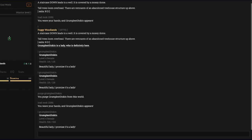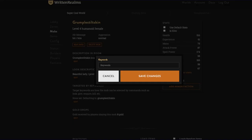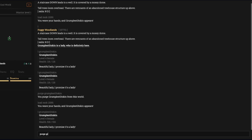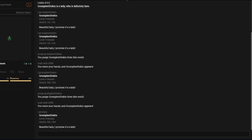You can also just shut down the world, though that takes some time. For targeted keywords, we'll set 'grumple stiltskin grumpy.' Purge, then load, and look — now we've given it a nickname. So I can type 'grumpy' instead of the full name — so much easier to type.